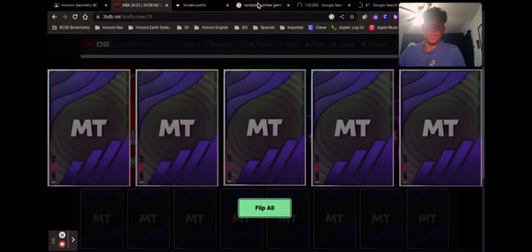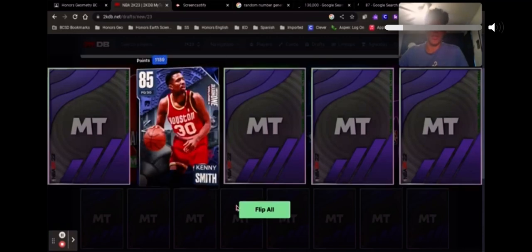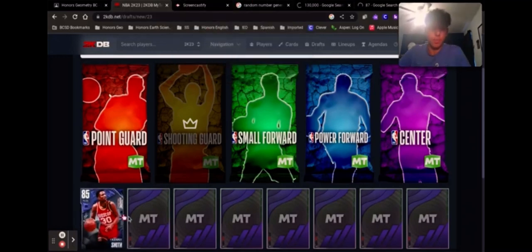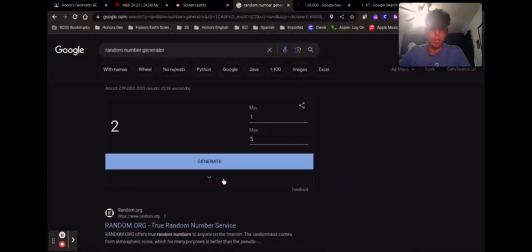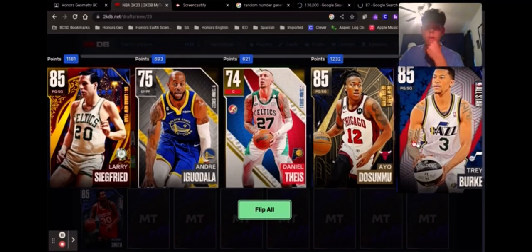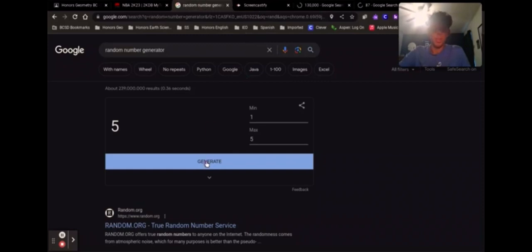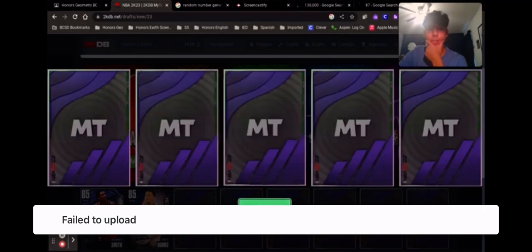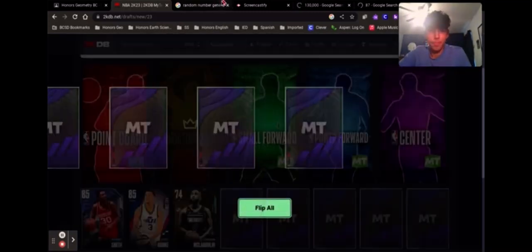Okay, so it looks like nothing too good in this pack, but we'll take the second player — I'm pretty sure it's actually the best player in the pack, so let's hope we're off to a good start. All right, pack number two — looks like nothing good either, going with number five, which is also the best. So far actually pretty good; this is my third try and it's the best I've done. Pack three — that's not good, yeah, we got the worst guy there. Whatever, you win some, you lose some.